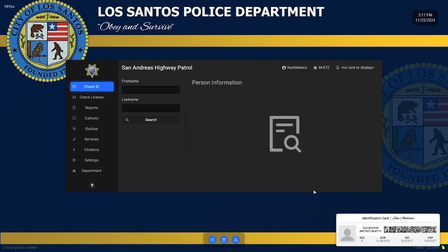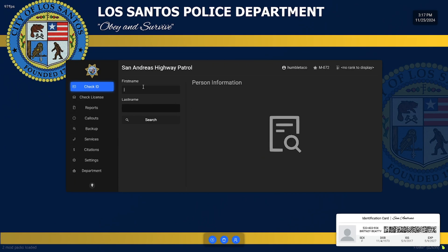To access the 5PD CAD while in your vehicle, press B. Here you can search licenses, add charges, or issue citations. To toggle an individual's ID information, press J.